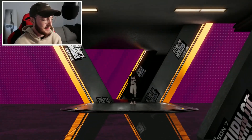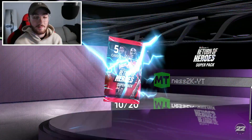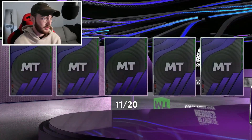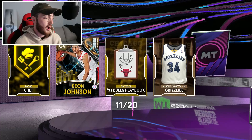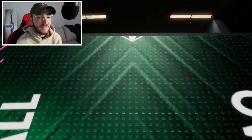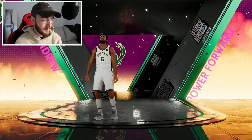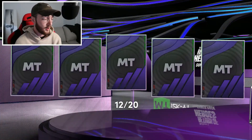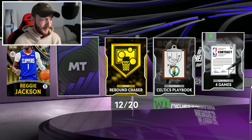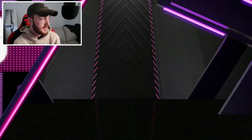So far every fourth pack has been a dark matter — maybe on our 12th pack we'll see another dark matter. Hopefully Phoenix Suns, who is this? Walter Davis, another unfazed. If I could pull anyone today I want Luka. If I could get any player in the game right now, I would want Luka because I'd badge him out to 80 badges, sell him, and I would become a filthy stink rich millionaire on 2K. Who is this? Andrew Bogut — pink diamond. Swish cards are so common in super packs.